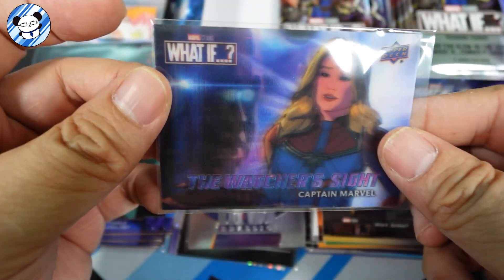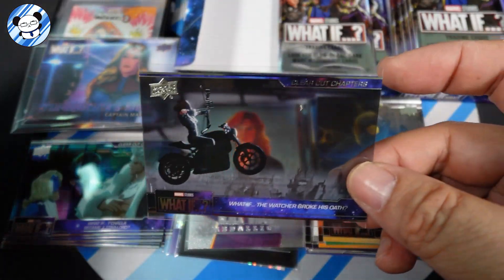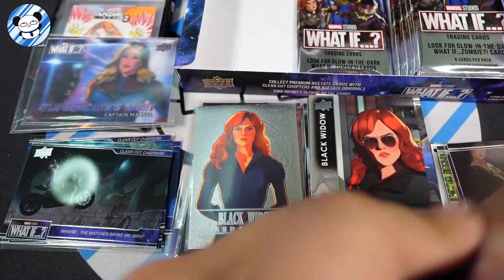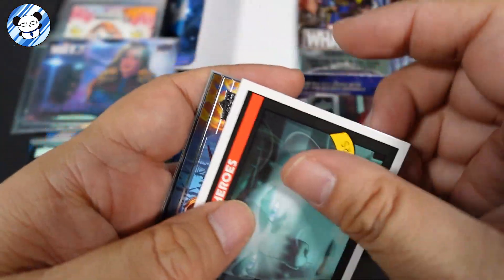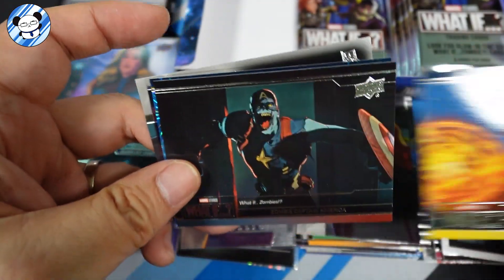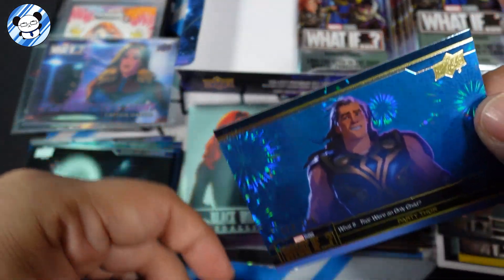You can see it move, but it's not the best lenticular — just two movements. Okay, we have — oh nice — Black Widow! I haven't seen any numbered card for this one. What If — that's the 90s look. Okay, that's a blue version of Party Thor. Oh, this one is actually numbered!